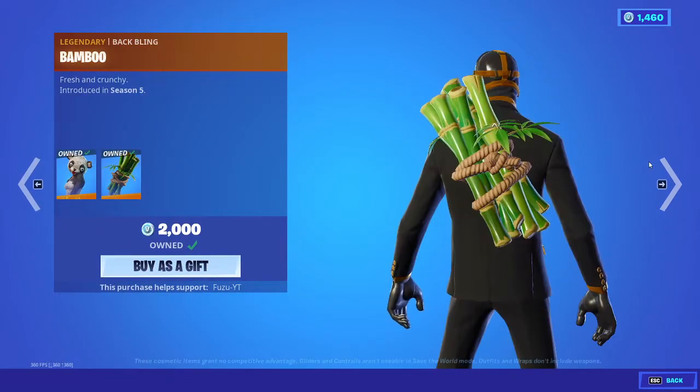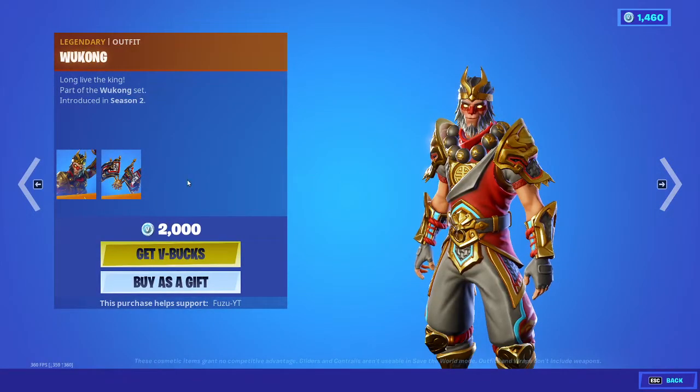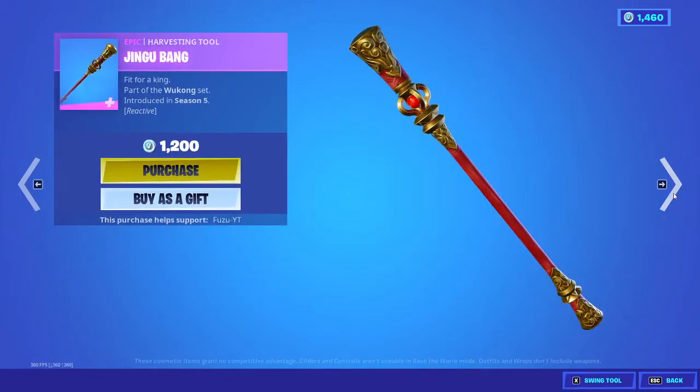The Panatine Leader with the backbling Bamboo. Wukong's back with the backbling Royal Flags and Jingu Bang.